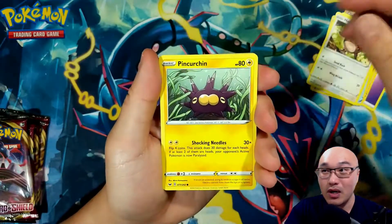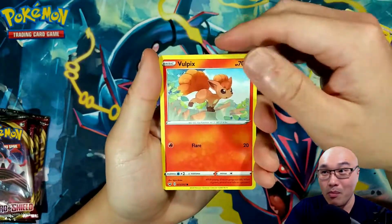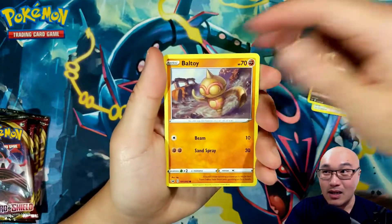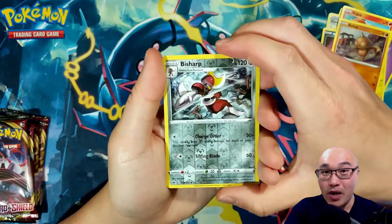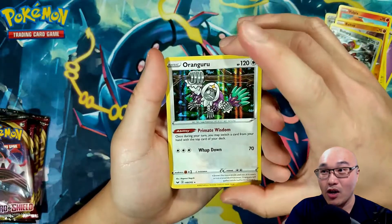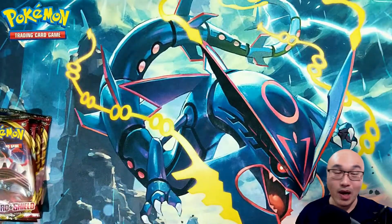So we've got a Rare Candy and a Hoothoot. There are some older Pokemon, as you can see — the Vulpix and Nickit. But a majority, I think, there's a lot of new Pokemon in here. And in the back we got a holo Oranguru. Not bad.